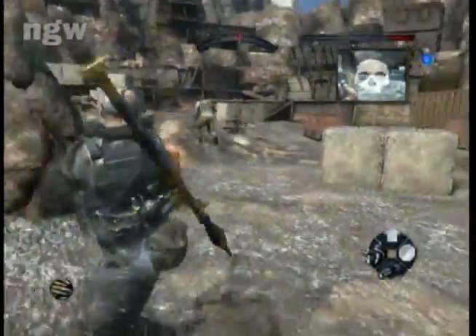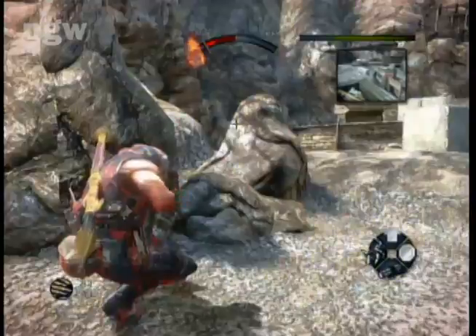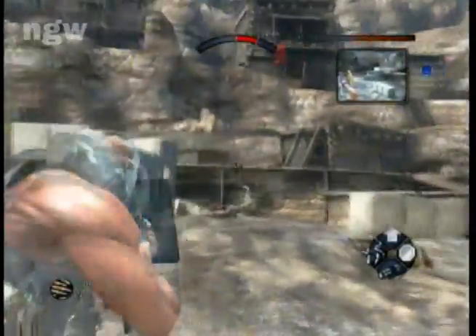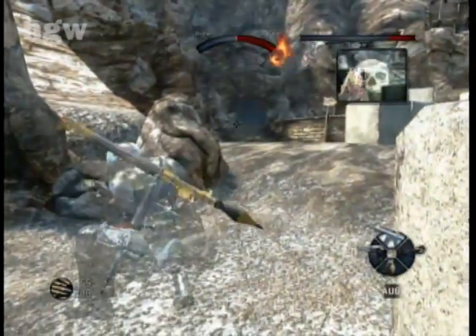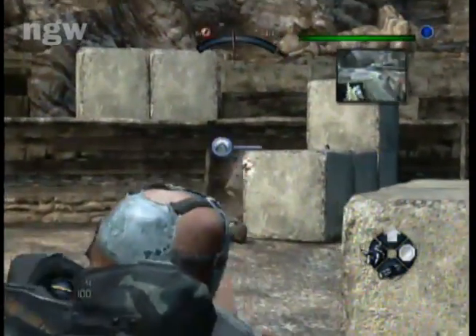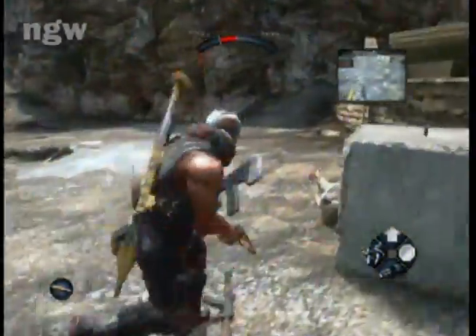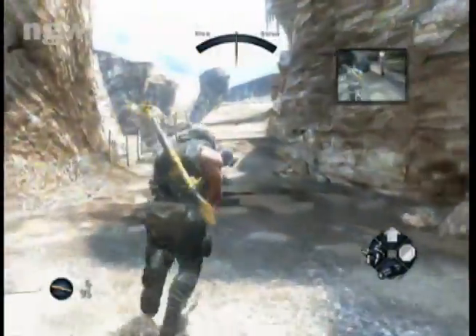The gun I'm using right now is the AUG, fully upgraded with the shield. If you're playing through the game for the first time you're not going to be able to get that gun obviously, but when you play through the second time you get to keep all the money and all the guns you earned from the first playthrough, so my character has some pretty good equipment.